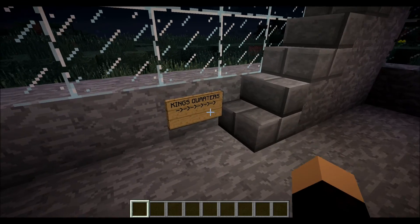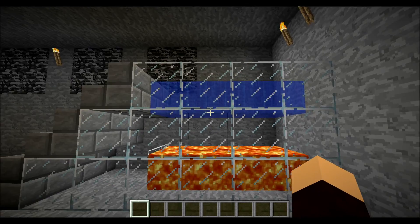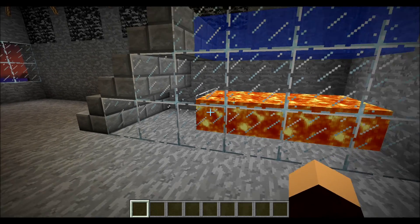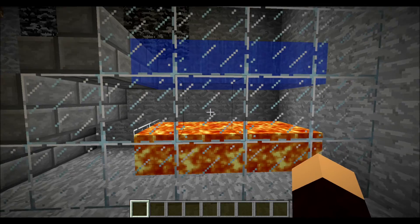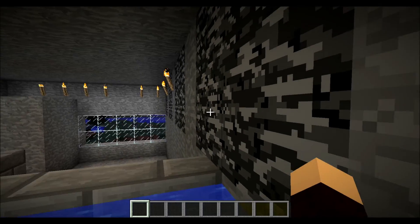And over here I have the king's quarters sort of thing. I really like this — sort of like a spa bath sauna sort of thing. I could have put netherrack there and fire, but I preferred this. Sitting in the spa bath.